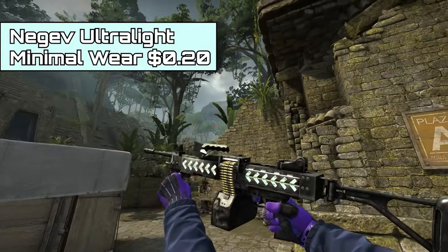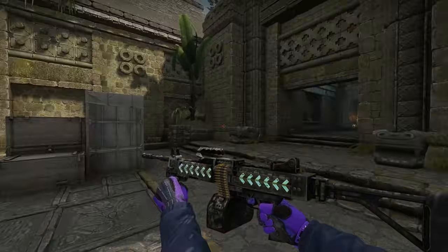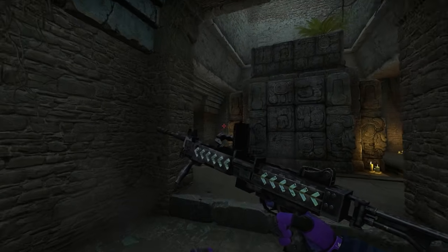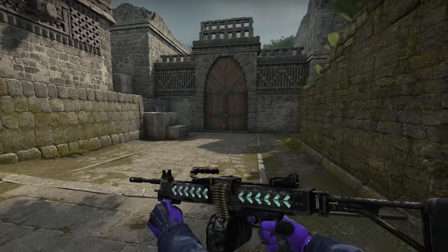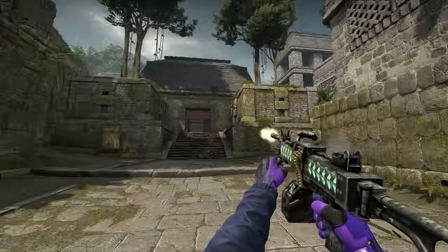Next up, we have another pearlescent skin: the Negev Ultralight Minimal Wear. The coolest thing is that it has arrows that literally glow in the dark, and when you go into different areas of the map they change colors, which is really cool. For the small price of $0.20, you can have one of these and flex on all the haters. I love pearlescent skins.